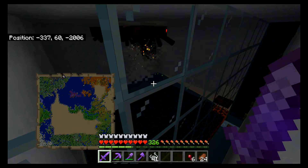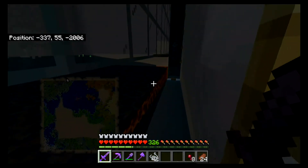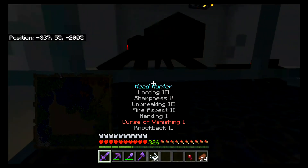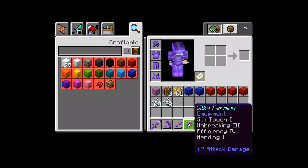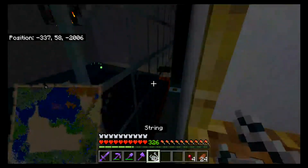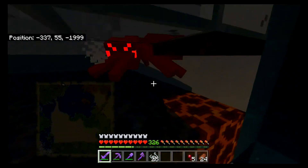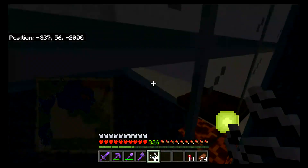I gotta remember to look the drop rates up again on these — I know they're really low. I still need to farm witches to get a witch head, so that could be fun. Just two — the spawner's going wacky. Three — one two and three, got them just in time. Some string chilling there on that one.